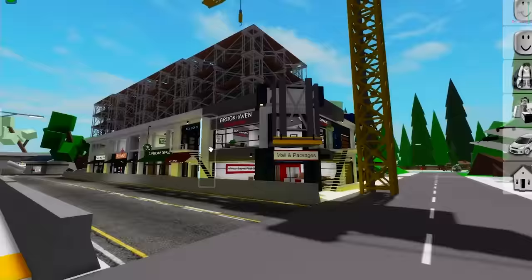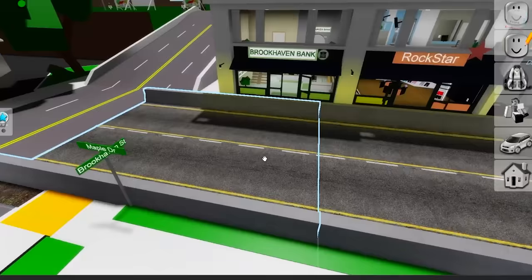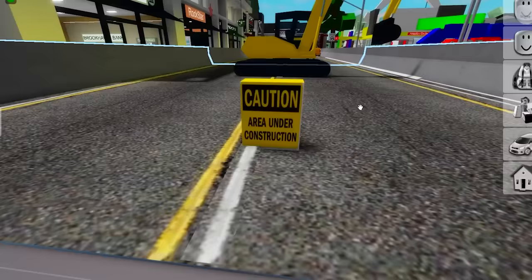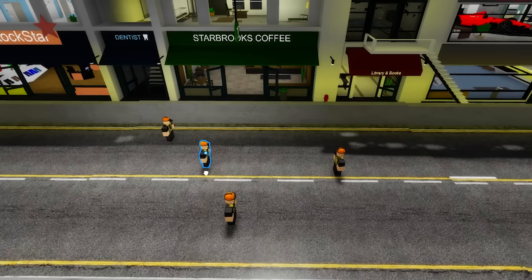Since there's lots of construction going on, I'll place a construction site sign! That looks good! We can even get some heavy machinery for the builders, like this excavator! It would be good to get a truck for them too! A do not enter sign is important, and a little caution goes a long way! We can't forget to add our men of the hour — let's spread some workers around!